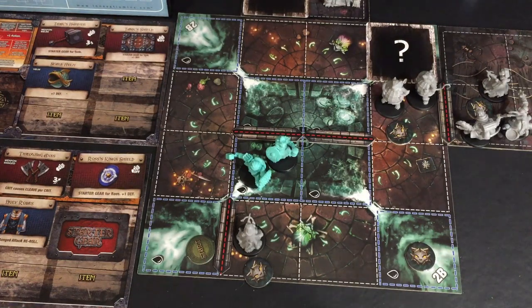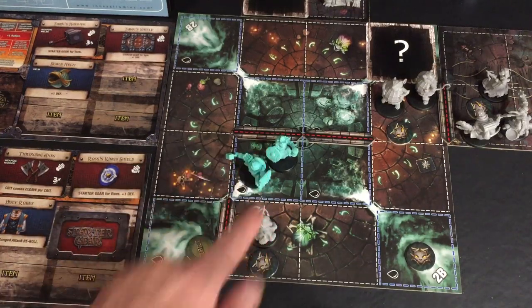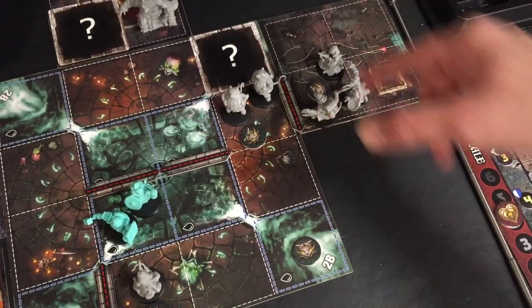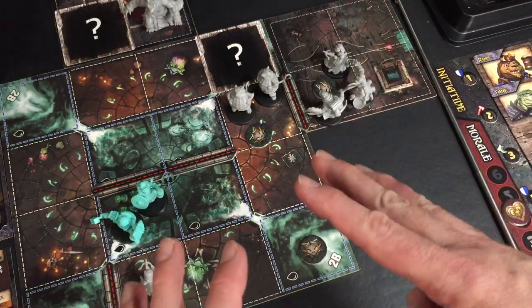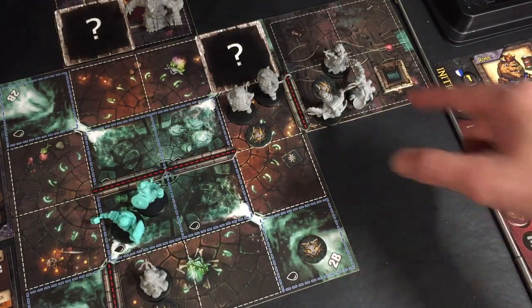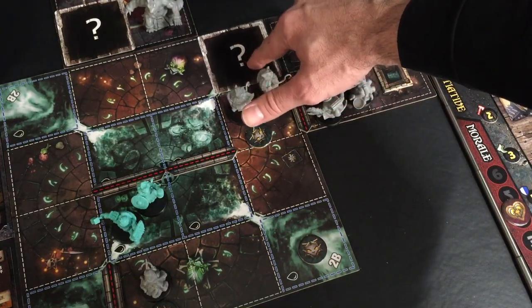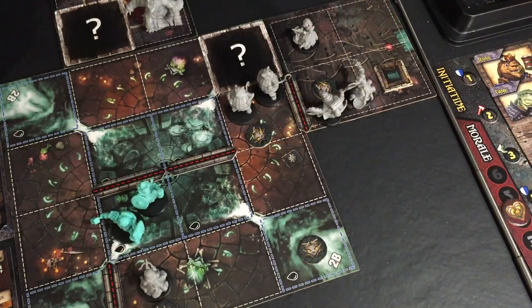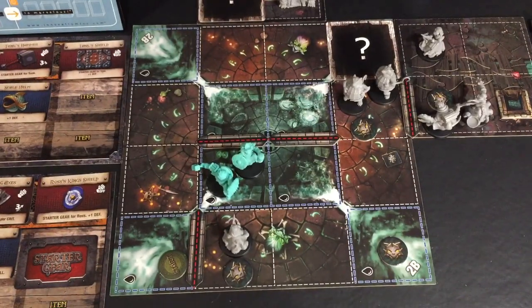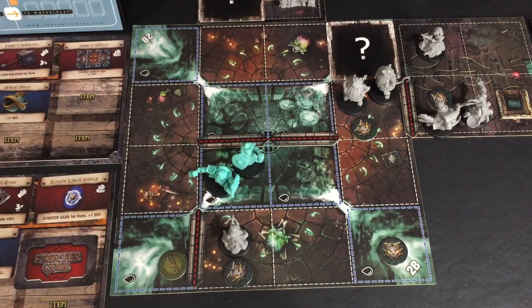Next we're up to the archers. We will activate this archer first — it doesn't move because it's already in range. Then we have this archer over here. Sometimes things get a little thrown off because you think this archer doesn't actually have line of sight, but it is in the archer group, so it does get to activate. All it's going to do is move. Enemies — these spaces count as blocked spaces except until a hero explores them. You move all the enemies in that group and then perform all of their attacks.